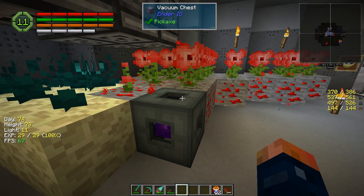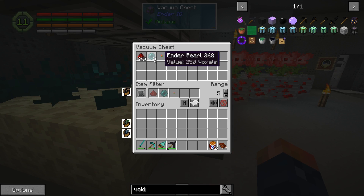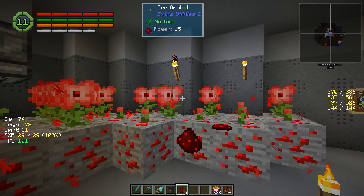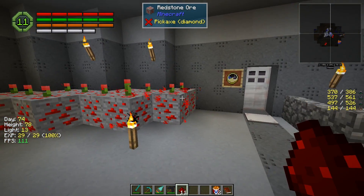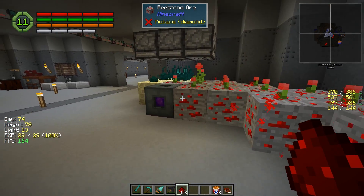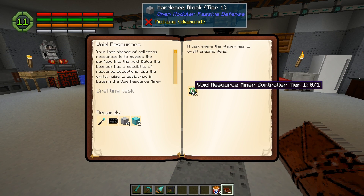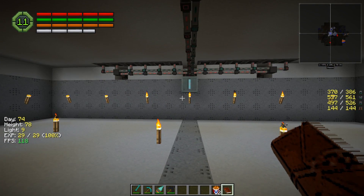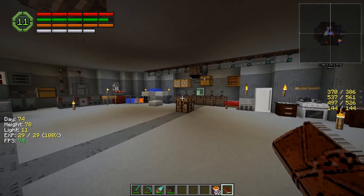Same with this one. So it did break the item and it went in here, but it just doesn't seem like it's working like it's supposed to. I'll keep an eye on it some more. But I can at the moment do this, and all the items for the most part go into the Vacuum Hopper - minus this one. I've just been throwing them in there at the moment.